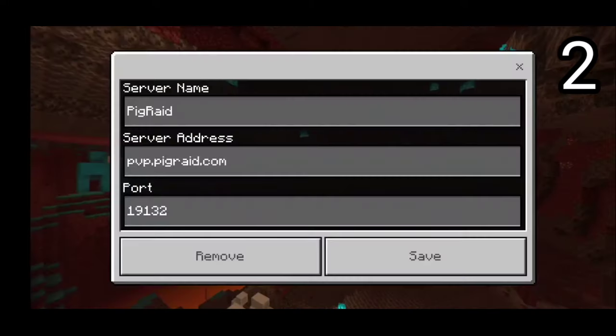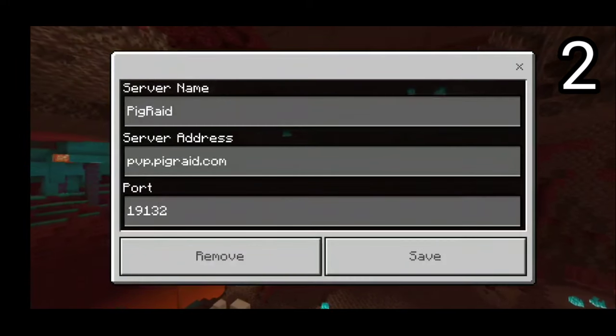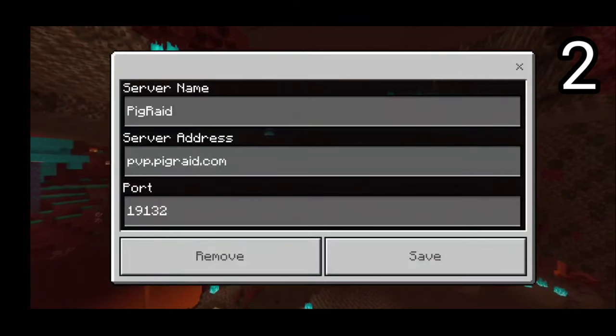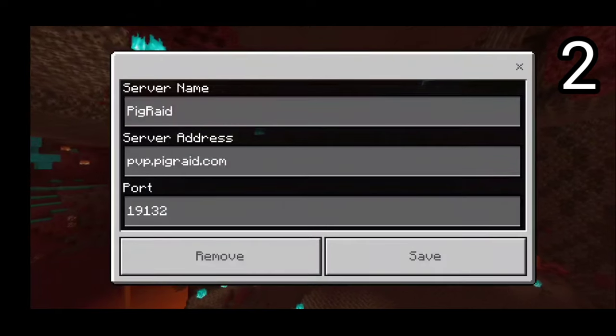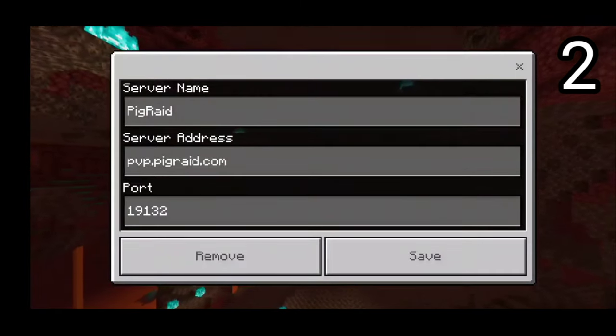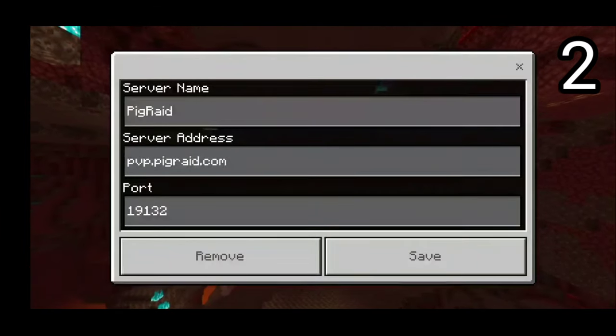On the number 2 spot, we have a server I've never reviewed before — and that is Pig Raid. The IP to the server is pvp.pigraid.com and the port is simply default 19132. Just make sure to save the IP and port exactly that way, and once you're done, feel free to join this awesome server.